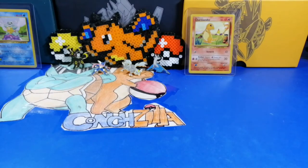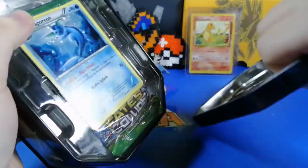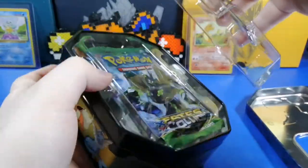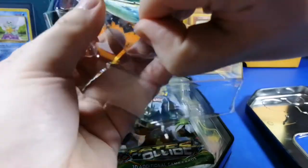Alright, we got sleeves. Here you guys go — ten cards, you probably know what this looks like. Let's get this open. We got our nice Vaporeon tin.